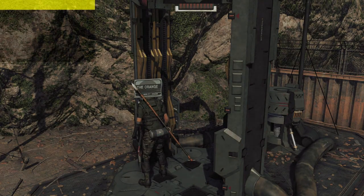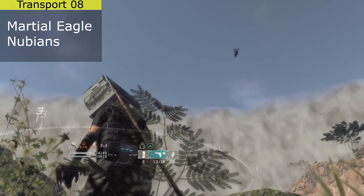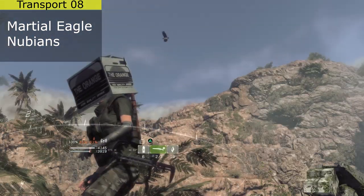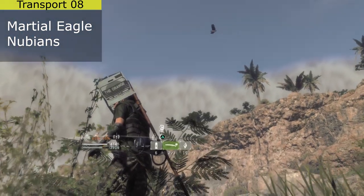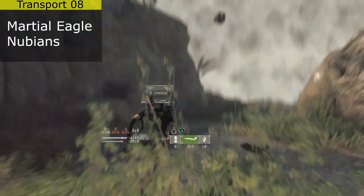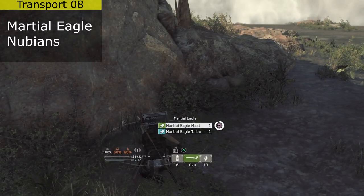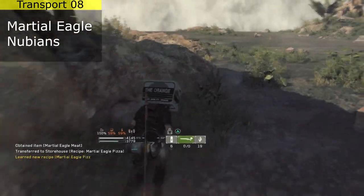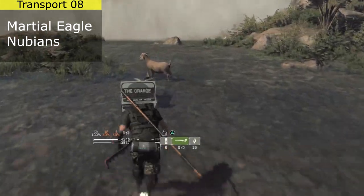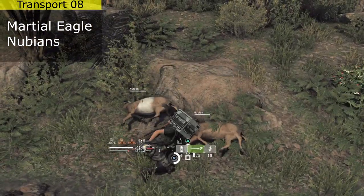Right by Transport 8 you'll find two Marshall eagles and some Nubians. Sometimes the Marshall eagles will be perched up, but if they won't come back down you can just shoot them. They have their own rare materials to grab as well. Just come down to the other half of this river and you'll find the Nubians — and we got a two-for-one deal here.